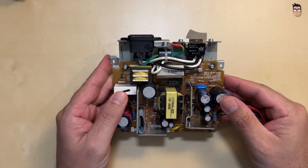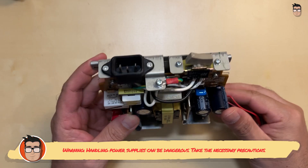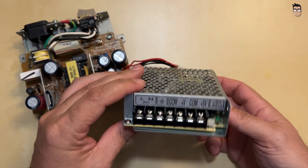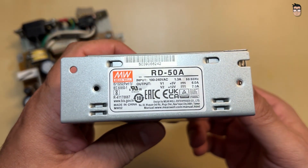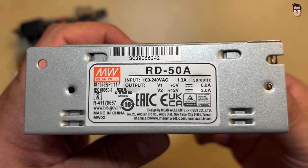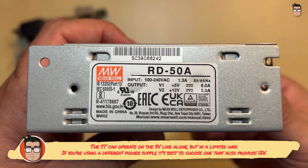There's no better way to extend the life of your Atari ST than by replacing its power supply with a modern one. I'm going to show you a cheap method using a power supply that's easy to find and fits well in the ST's power supply space. This is the Mean Well RD-50A, a dual-output power supply that delivers both 5 and 12 volts.